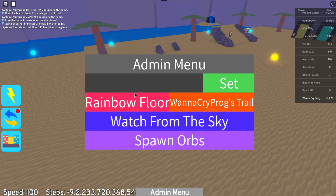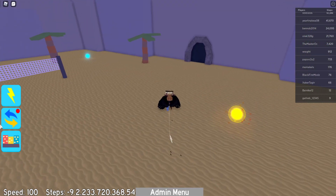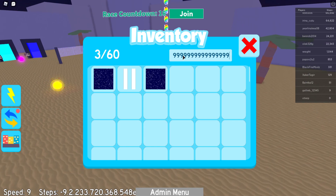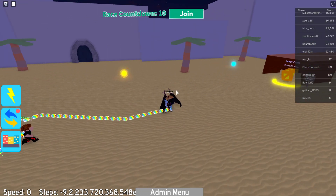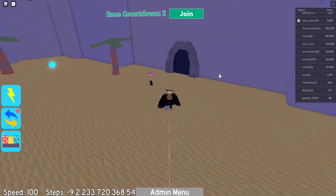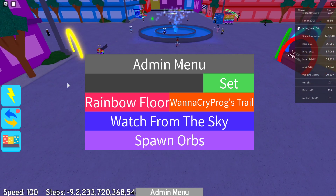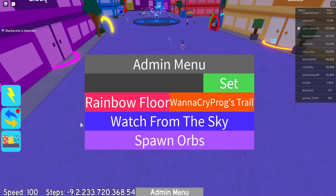What the hell? I got minus steps. Let me see if this does anything — no, it doesn't. Let me put my limit speed there. That doesn't work either. Let's see what the max is on here. Speed zero — I can't move. Let me drop back 100. Admin menu, let's see what else we got. Rainbow floor — oh, that's already there. So we can actually switch out the rainbow floor. That's pretty cool, pretty dope.